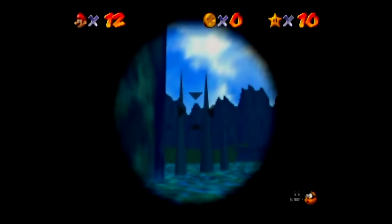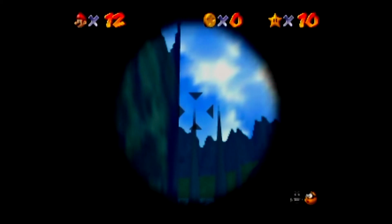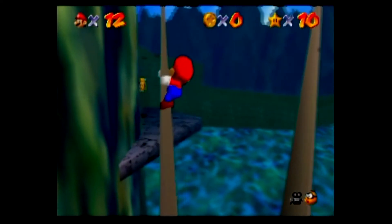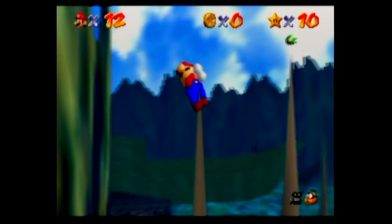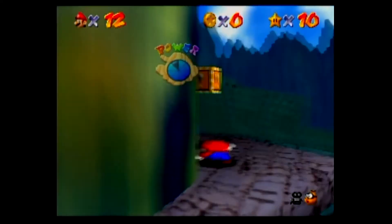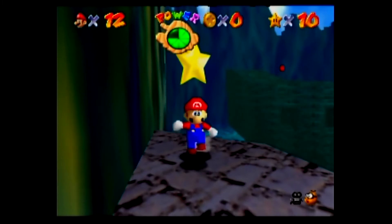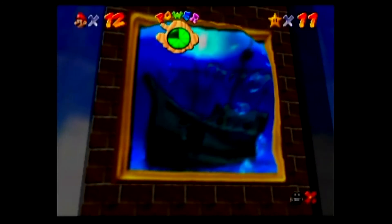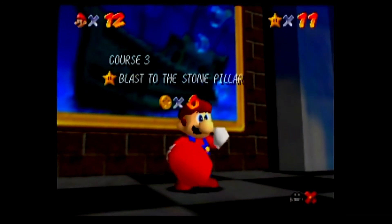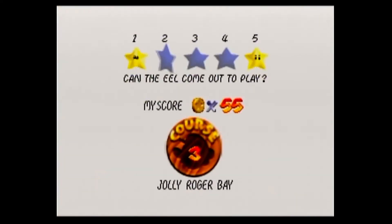So what we want to do is shoot to that pillar right here — yeah, that'll do. There we go. Then we just want to get up pretty far, make sure we're all set here — there we go — and get that star. Easy peasy. Let's keep going. You only need 70 stars to beat the game. That was number five — let's go back to the eel.